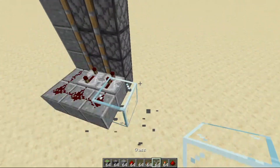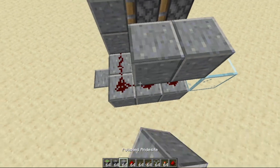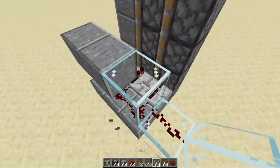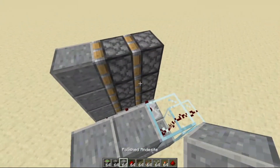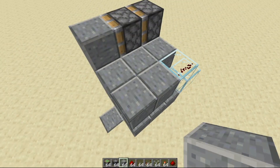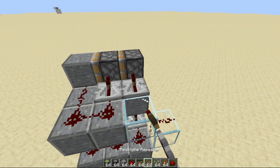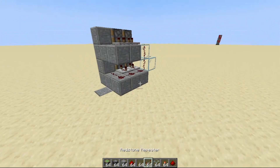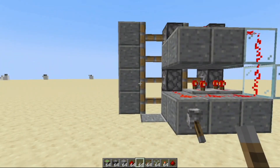So we're going to place a block aside, glass here, and then another block aside again. We need to place some redstone dust here. And we're going to place another layer of blocks right here. Redstone dust again — same thing. You basically want to repeat this. And if we just turn this on by placing a lever right here, as you can see, that's a pretty cool animation.